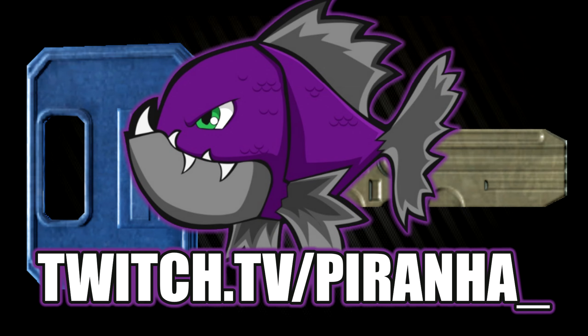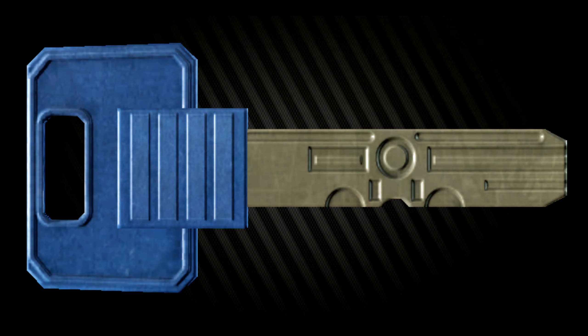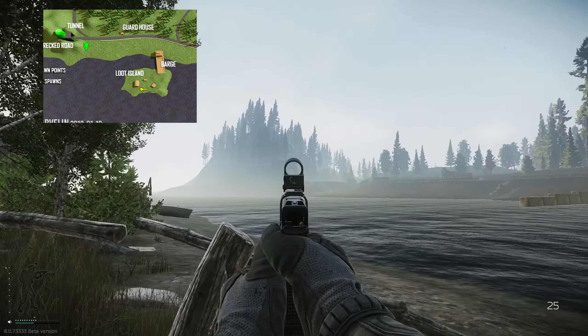Hey guys and welcome to a key guide for the East Ring Room 328 key. This key currently has one spawn on Shoreline. On Shoreline, if you go to the tunnel extract, you can see an island just to the south that's connected by a beached boat.